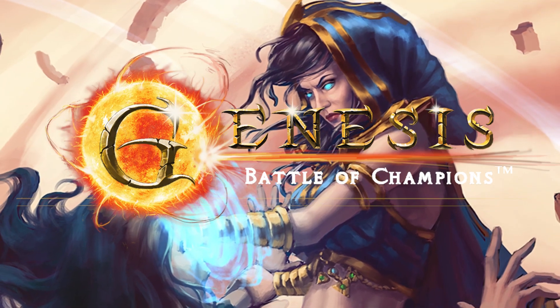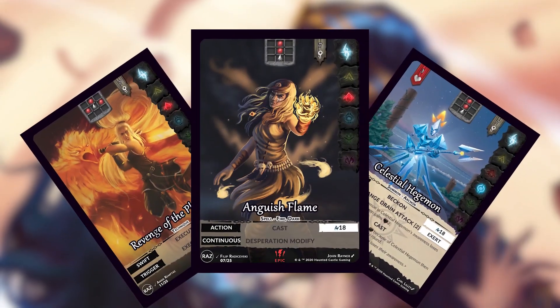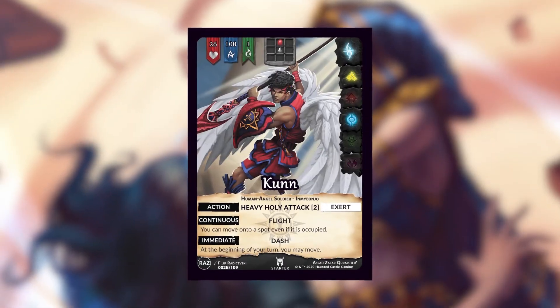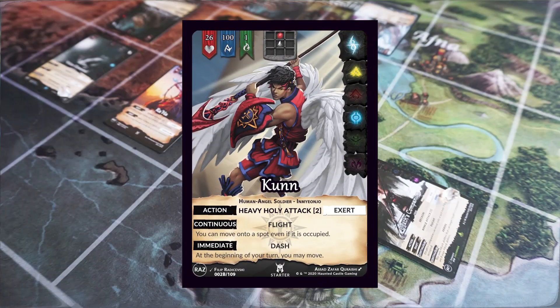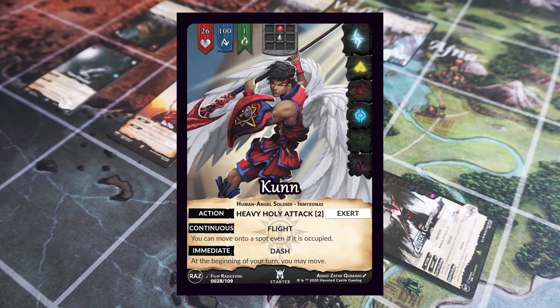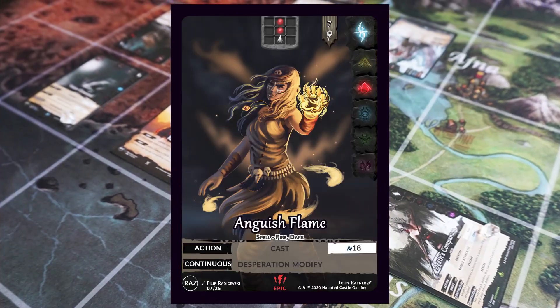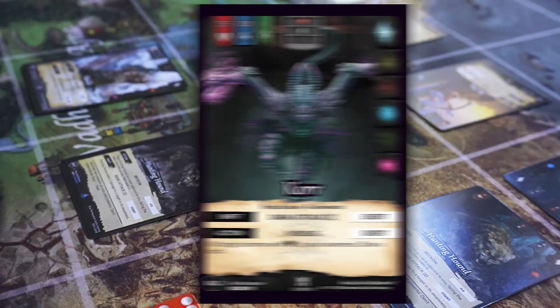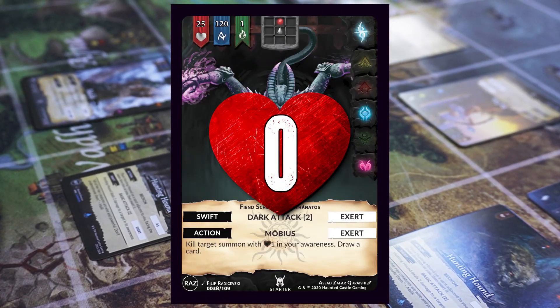Genesis Battle of Champions is a tactical collectible card game in which you take on the role of a champion, battling against your opponent on a gridded board where you can both move around and attempt to cast spells, make attacks, summon allies to fight, all so that you can reduce your opponent's life points to zero.